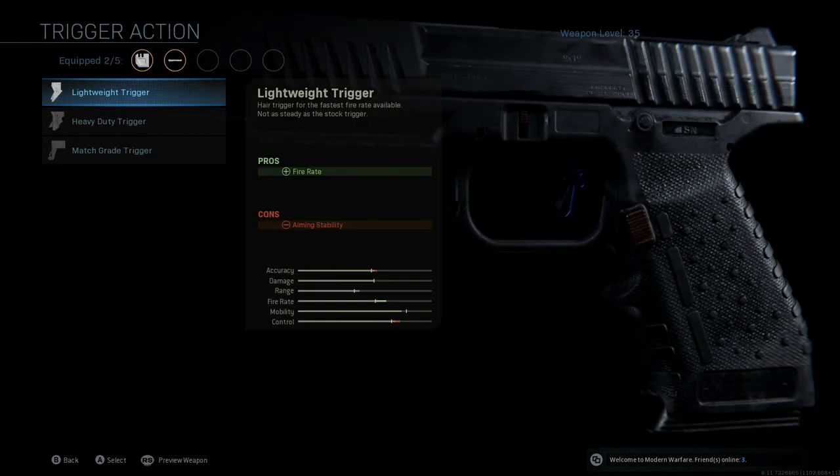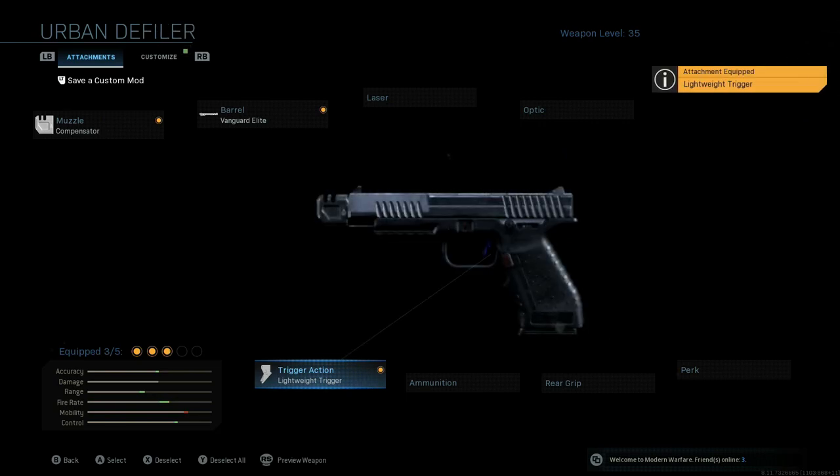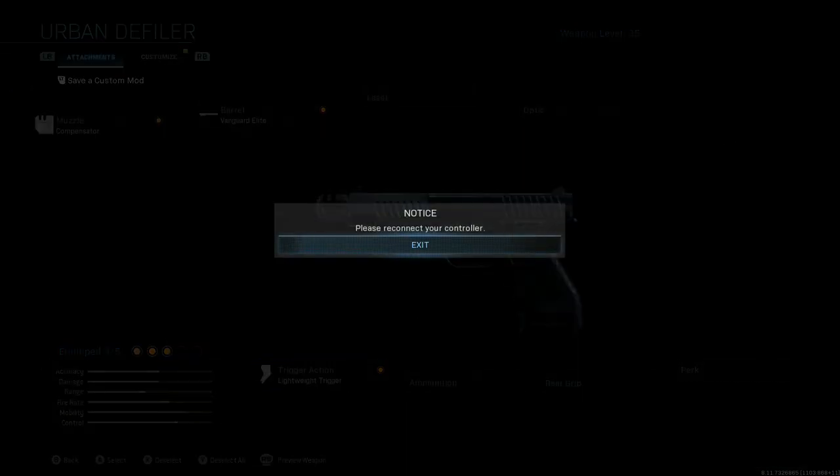Go for the trigger — we're going to go with the lightweight trigger again. Compared to the M19, this definitely has a slower fire rate, so you could play around with the lightweight trigger and the match-grade trigger. It's really just about being able to control yourself during longer-to-medium-range engagements so you're not just spamming your trigger and causing poor accuracy. The lightweight trigger is what I'd recommend.